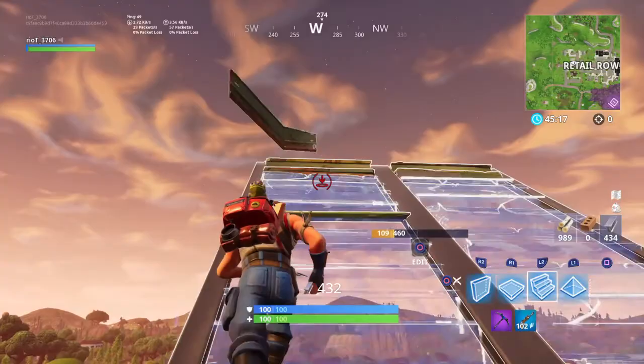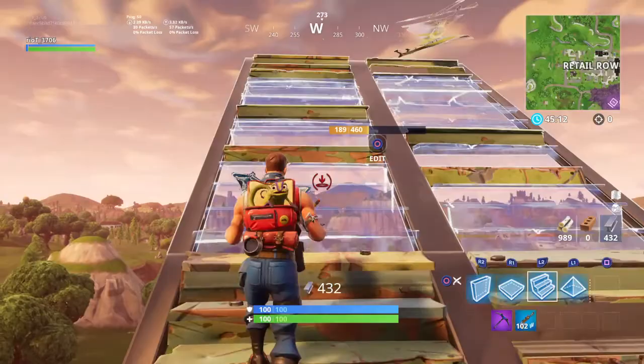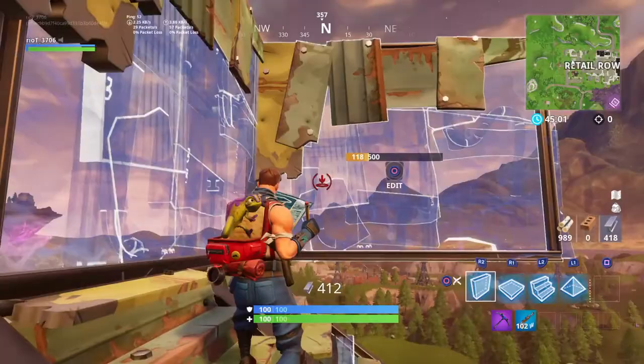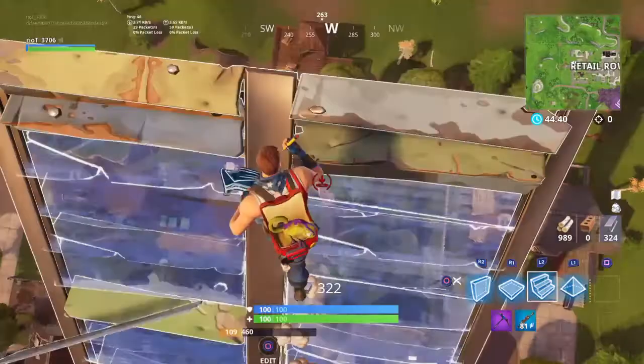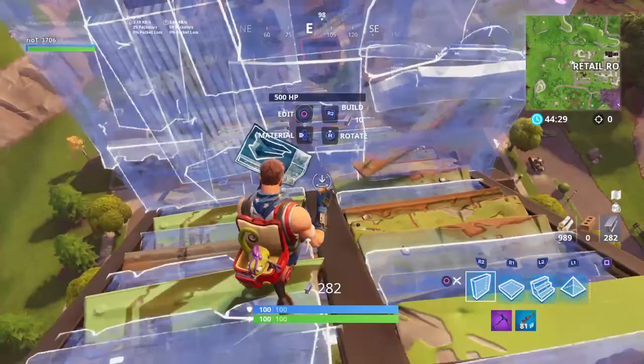One tip: when you're turning in a build battle and they're right there and you want to do the 90-degree turn, you gotta come to this side and do it so you're right here — because if you're on the other side it's a little bit harder. Make sure to be on this side and then come above them. Before you do that, place a wall right there because it gets caught right there.